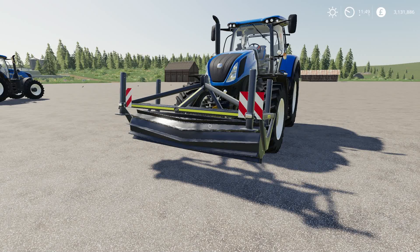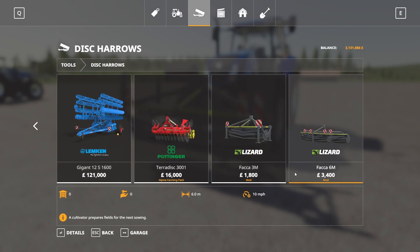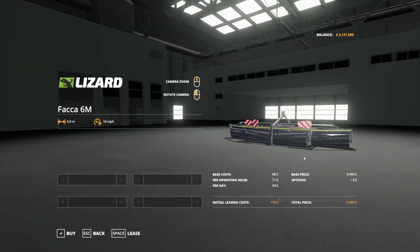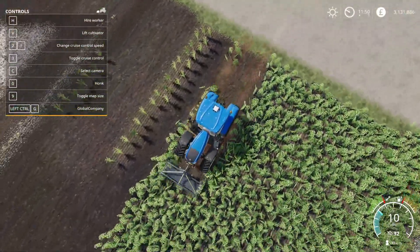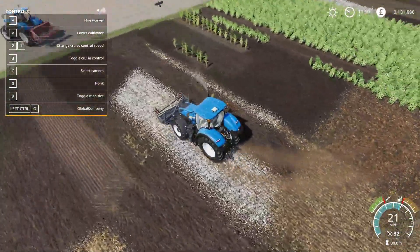Next up we have the FACA Roller 3 and 6 meters by Krillo Modding 88. 4.01 megabytes to download for all platforms. Found under Disc Harrows — a 3-meter version at 1 slot and a 6-meter version at 2 slots. The 3-meter runs at 10 miles an hour, the 6-meter also at 10 miles an hour. No customization on either. These are designed to go on the front. V to lower it down and it will cultivate as intended. That is the FACA Roller 3 and 6 meters.